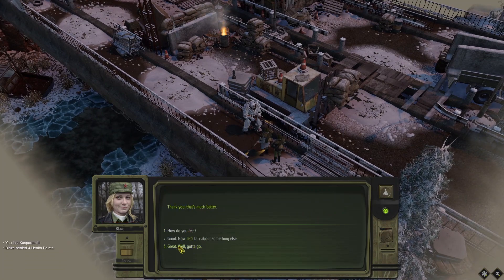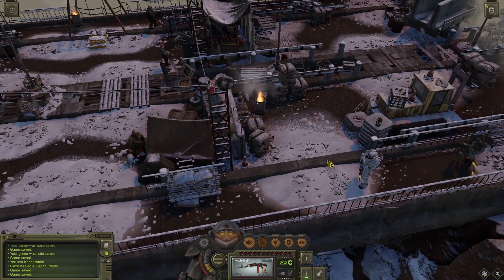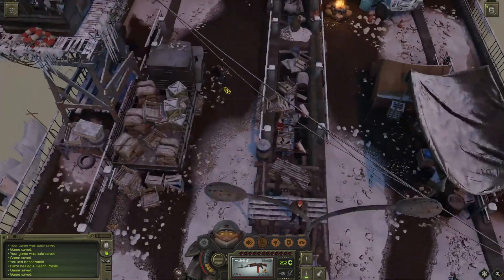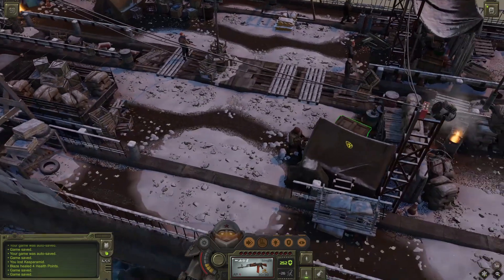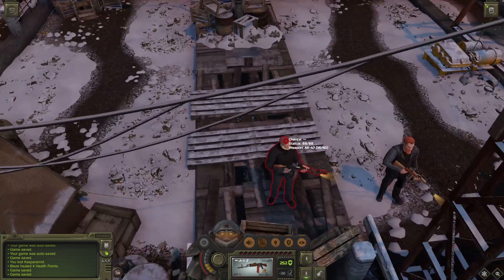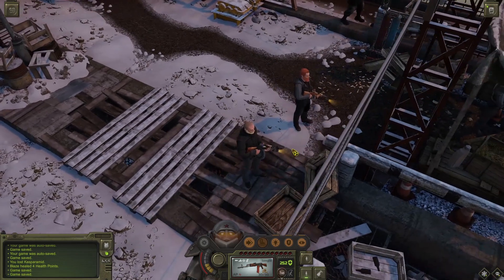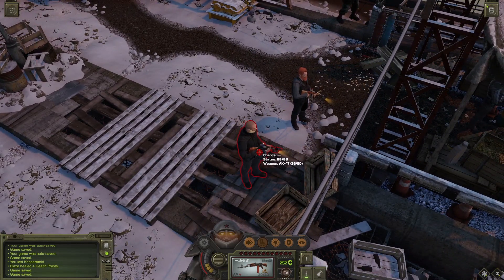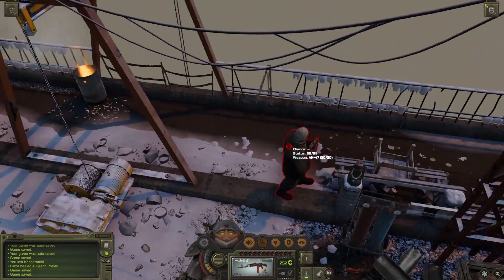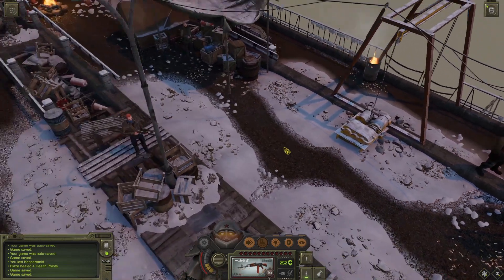I saved the game, let's quick save. We have here one, two, three, four, five, six, seven — I think seven enemies. This one has a flamethrower. This one has an AK-74 fully kitted with all the attachments, so it's a very precise weapon. This one has an SKS, also with all the gadgets. And this one also has a grenade launcher attached to his AK-74.